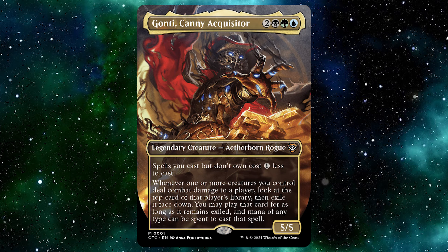So when it comes to this, the commander of the deck is a character we've also seen in other stories before, the same as Olivia, and also in a really cool old full art which I'm really liking. I said this in the previous video — I do think that the commander and sub-commander should be in an alt-art theme. But now let's go over who the commander is: the commander is Gonti, Grand Inquisitor — for two black, green and a blue you get a legendary creature Aetherborn Rogue, and that is a mythic.